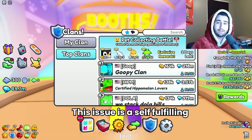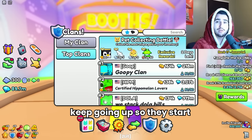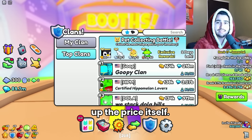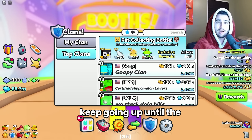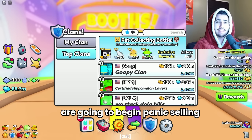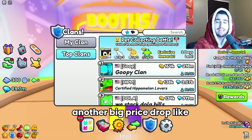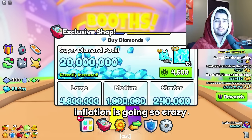Doing so is driving up demand like crazy and therefore prices are also going crazy. This issue is a self-fulfilling prophecy — people get scared that prices are just going to keep going up, so they start buying things at high prices, which basically just drives up the price itself. We can expect prices to keep going up until the clan event is over, but after the clan event people are going to begin panic selling and we'll probably experience another big price drop like we did in the last update.